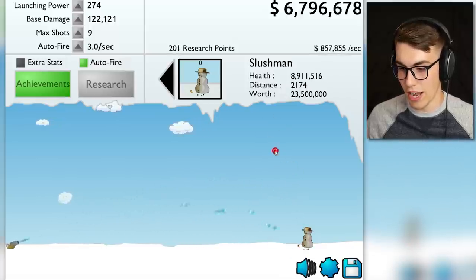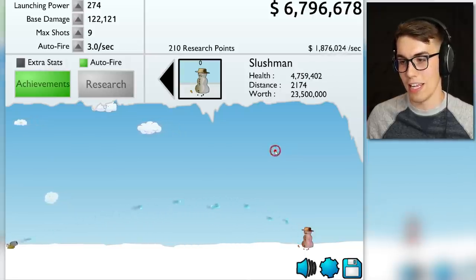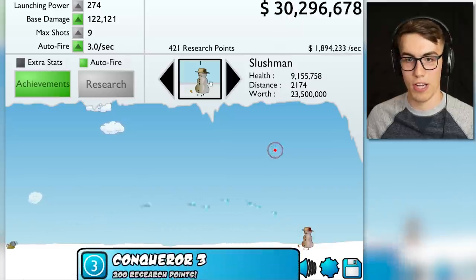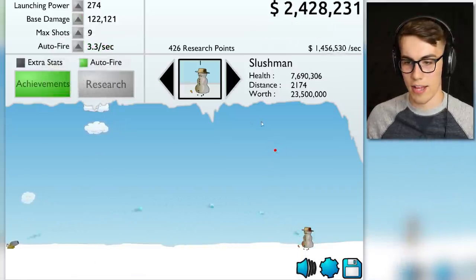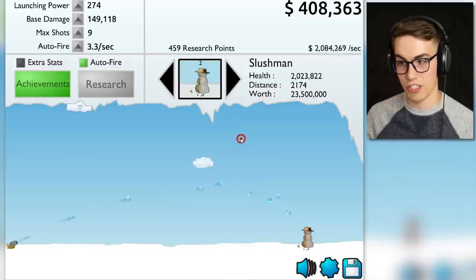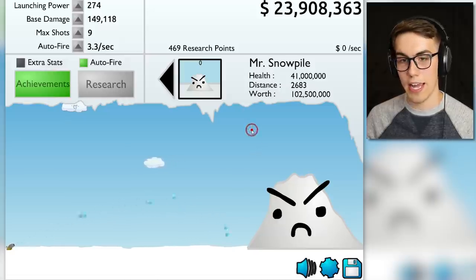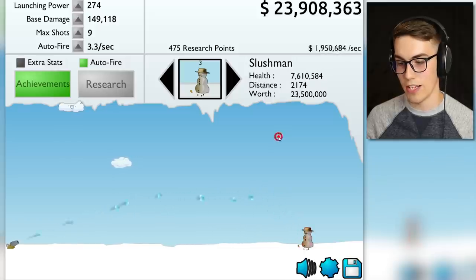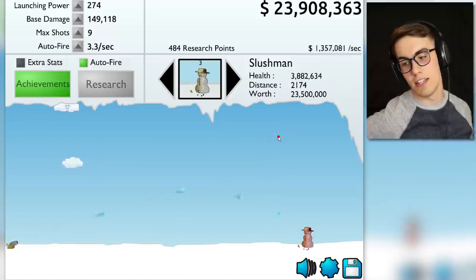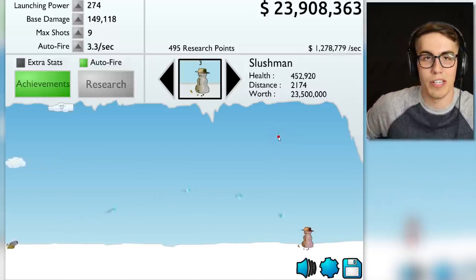Slush man — this guy's hard to hit because he's so tiny. That's where you want to hit him, and he makes 1.9 million dollars per second. Auto fire — let's get some more auto fire. What comes after slush man? We gotta kill him one more time — and he's dead. Mr. Snow Pile — I can't even reach him yet. I'm going to shoot slush man while I go check if the solar eclipse is happening here in Newfoundland. We only get about 31.8% solar eclipse, which is kind of lame — the sun looks completely normal.